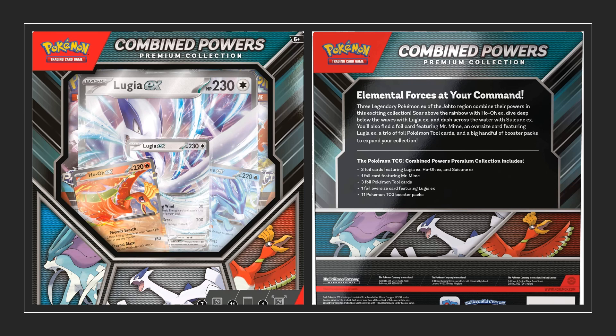This means that all of the unique cards in this box are still not tournament legal. I understand why that would be hard to realize for the Mr. Mime card, but I think they could have made the Lugia EX, Ho-Oh EX and Suicune EX at least real cards. Every time cards are released that are not legal for tournament play, it gives me a feeling that they are not real Pokemon cards.